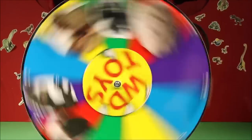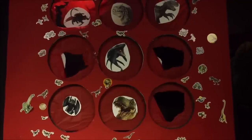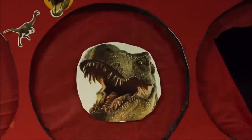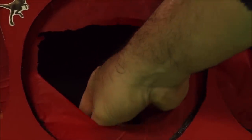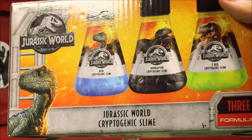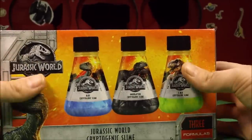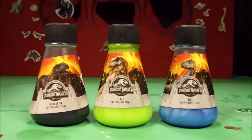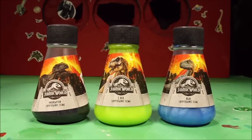Our next spin on the giant surprise wheel will bring a T-Rex! Cool. Where is our T-Rex on this giant surprise board? There he is! When the T-Rex attacks, what do we do? We punch his lights off! What was in there? It's Jurassic World Cryptogenic Slime - three different colors! We got three different boxes of slime: Velociraptor Blue Cryptogenic Slime, T-Rex Slime, and Indoraptor Slime. Let's go ahead and check these out!